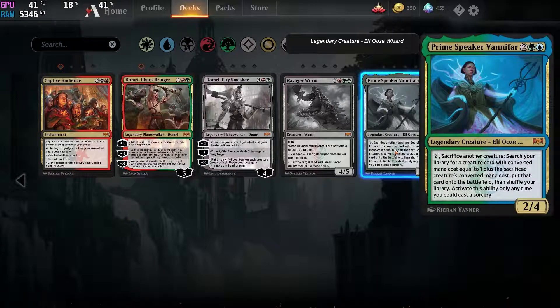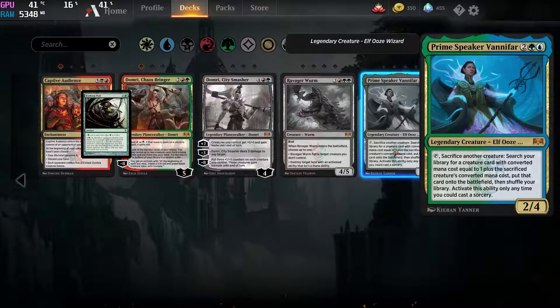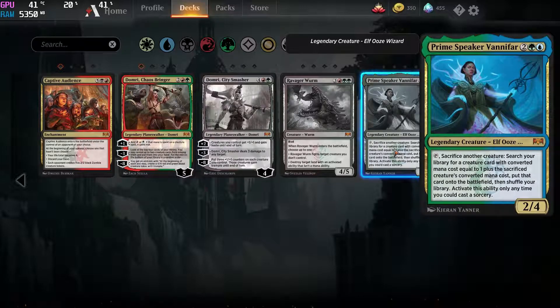Alright, it's time to move to the two really interesting cards in this entire set when it comes to mythics — probably because they're so complicated. First off, we have the Prime Speaker, and this is basically — I'll flip in Birthing Pod on the screen in case you've never seen it. Obviously this is a way worse version, but then again, Birthing Pod when it was in standard was an amazing tier 1 deck. Now, being a creature makes it way more vulnerable, and it doesn't have haste either, so you can't use it the turn it comes out like you could with Birthing Pod.